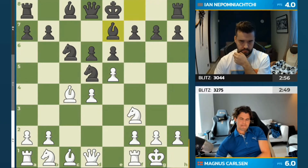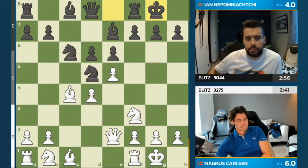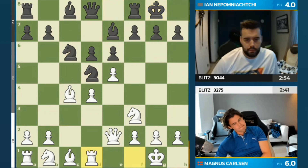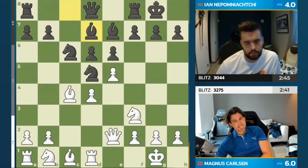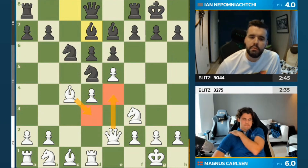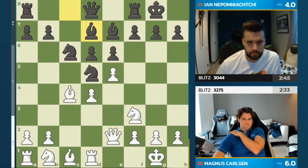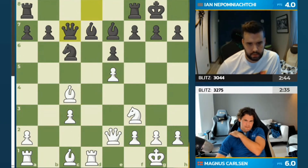Back to this board — we had an Alapin Sicilian, Magnus going back to one of my childhood favorite openings. We see Magnus here with the pawns in the middle, he has active development. Maybe the rook can move to d1. He's spending a little bit of time though; Jan is still playing quickly. We have to move forward, so let's see how Jan is going to play — maybe bishop d7, but it all looks a little bit clumsy.